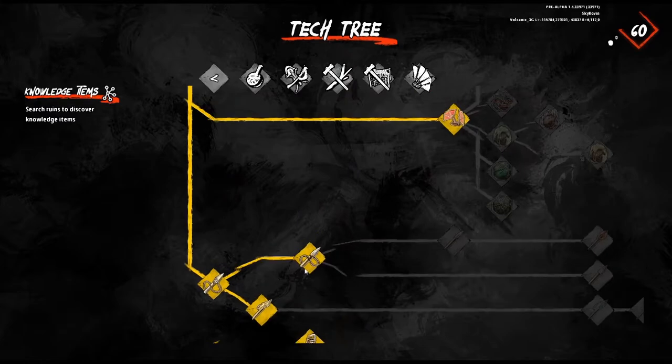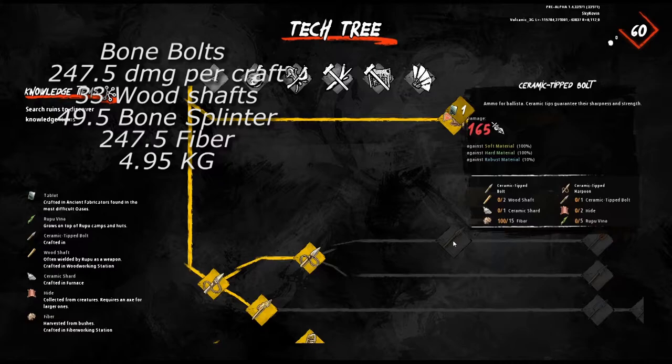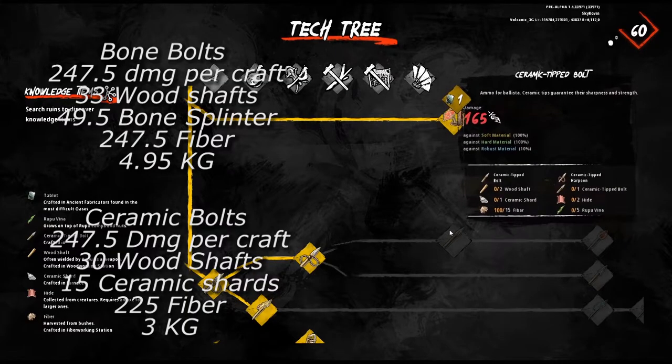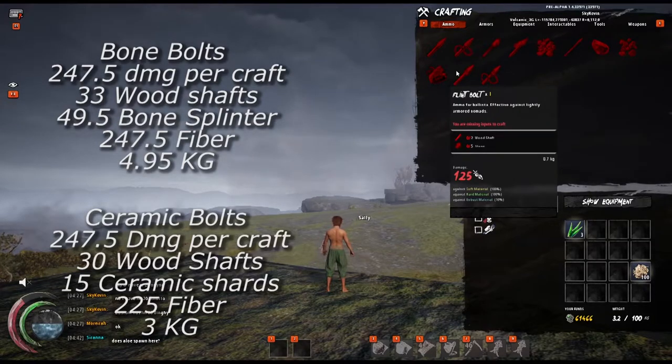When looking at bone bolts versus ceramic bolts, by taking the base damage and finding an equivalency at 247.5, we can see that bone bolts take 33 wood shafts, 49.5 bone splinters, 247.5 fiber, and weigh 4.95 kg. Ceramic takes 30 wood shafts, 15 ceramic shards, 225 fiber, and weighs 3 kg. In this case, depending on your access to ceramic shards, it may compare better in both resource cost and weight to the bone bolts ratio. Bone bolts are also 1.65 times heavier than ceramic, so ceramics are generally better than bone bolts.